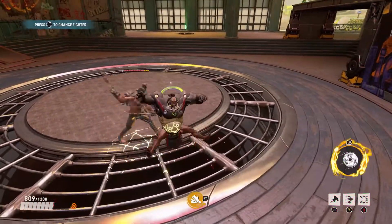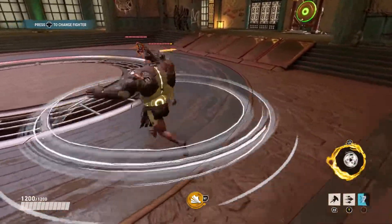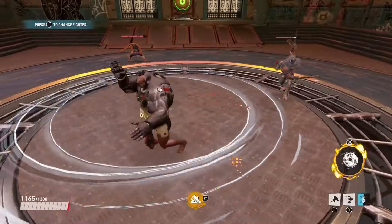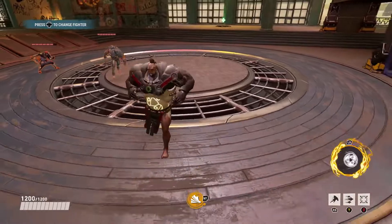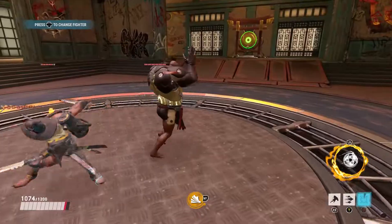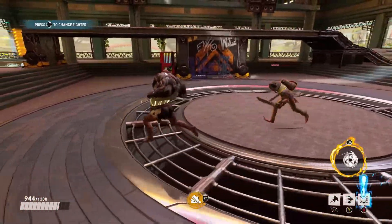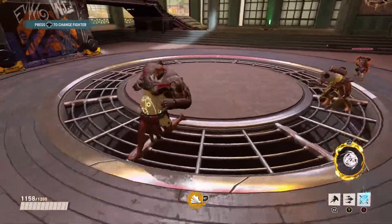Repellent you can use to save yourself if needed, because it pushes enemies off of you — that's when you need to escape and get away from the fight. You can also use Repellent to push enemies off a teammate like a support player, or push them into a hazard like the train. It's just a giant wave that blows the enemy team off of you, so it's really good to use to escape.